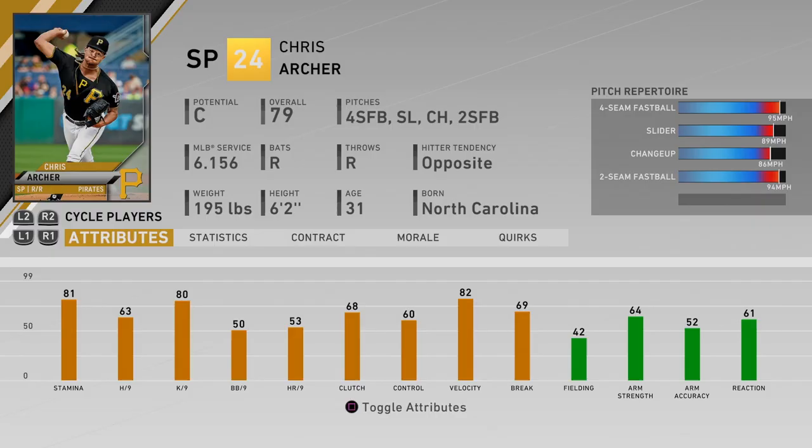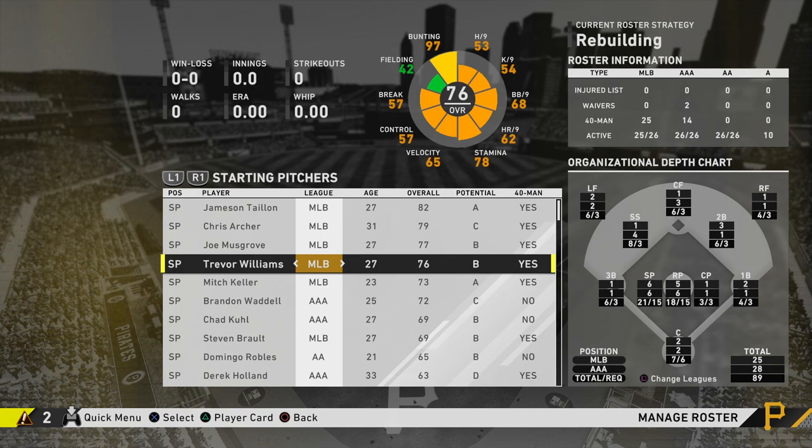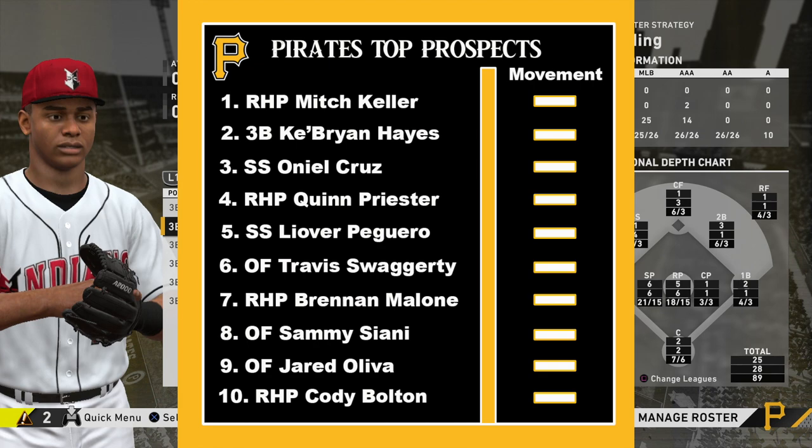Looking at our pitching staff, we have Jameson Taillon as our best pitcher at 82 overall — he has upside potential and is only 27, so he can still grow. We also have Chris Archer; the Pirates kind of got fleeced by the Rays trading Austin Meadows, Glasnow, and another pitching prospect for him. He's fallen off but is still a 79 overall, our second-best starter. Rounding out the rotation: Joe Musgrove, Trevor Williams, and top prospect Mitch Keller at 73 overall with upside potential.